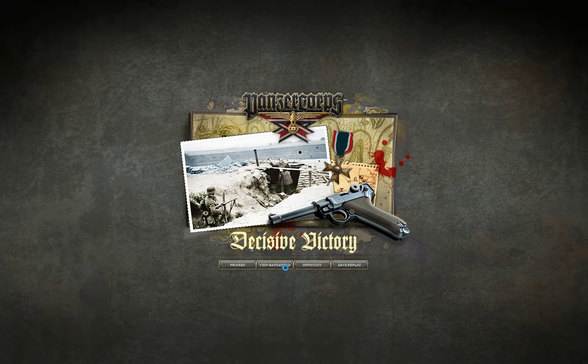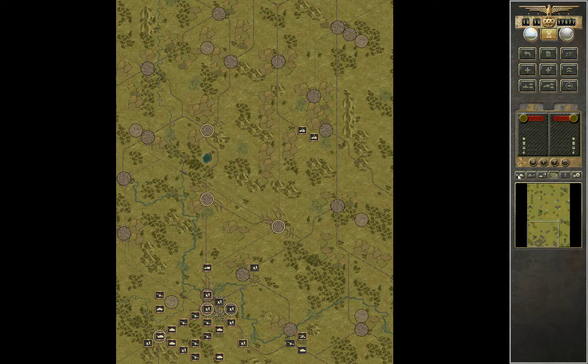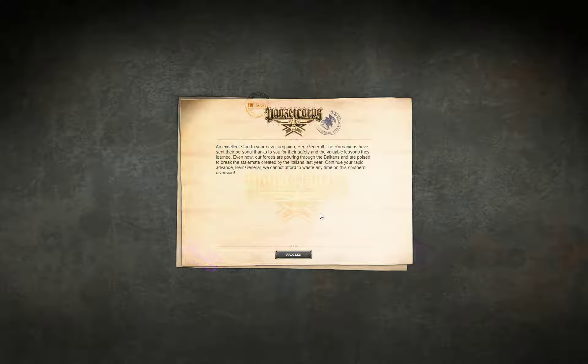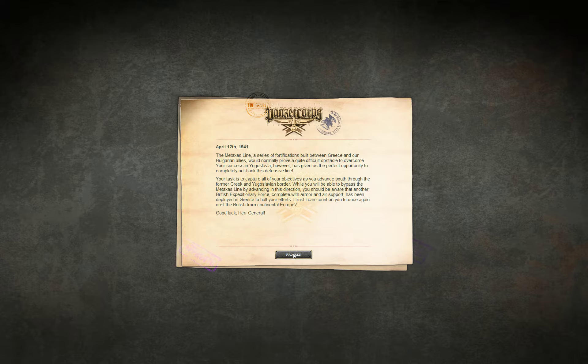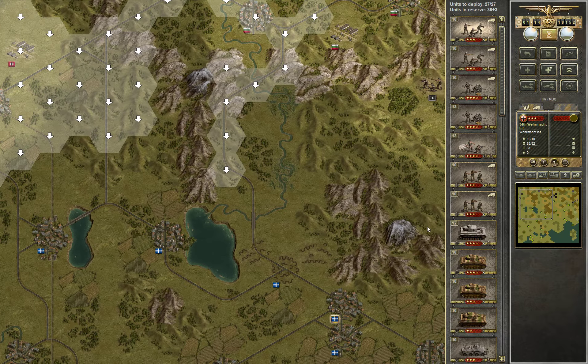End of battle — decisive victory. View the battlefield — it is clean. We're going to Greece as far as I remember — Metaxas Line, no AC. Okay, I will prepare it and I will see you.